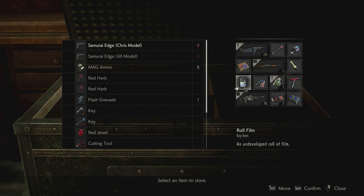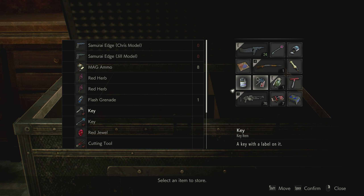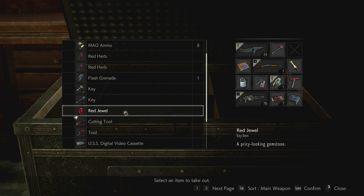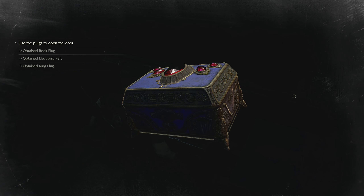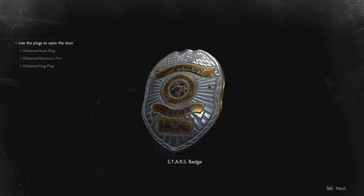The film — yes, I definitely want to develop this. I got a flash grenade here. Let's put this one to storage and use the red jewel here, combine it — a star's badge! That was a badge.